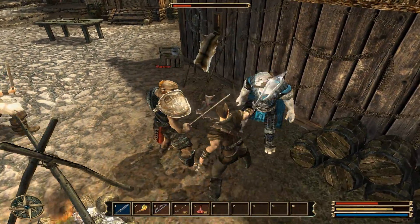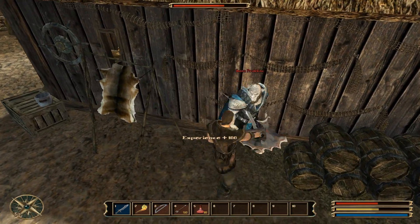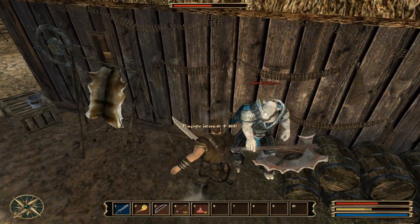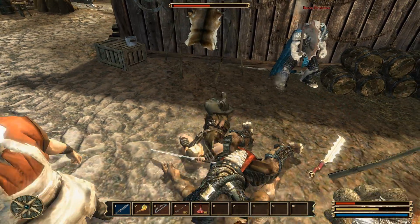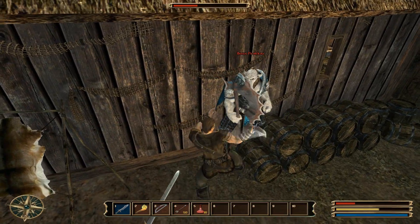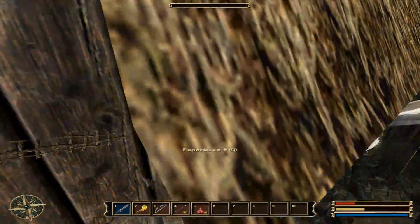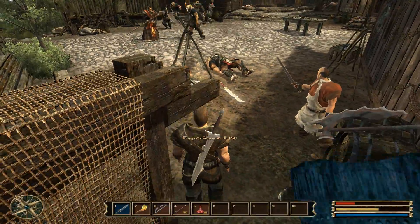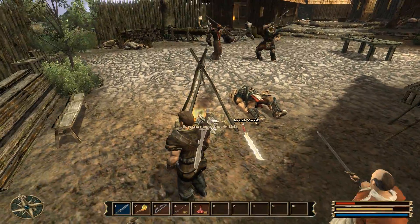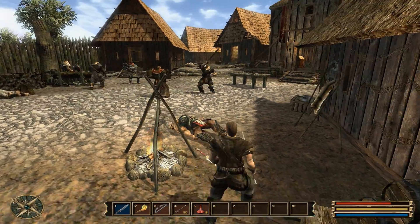We're going to fight two more at the same time — let's fight this boss, he looks like a tougher guy. My health is actually getting low, I don't want to die already. Alright, I'm safe now — we're gonna take a potion just to be safe. Now we have higher health, let's go back to the fight.